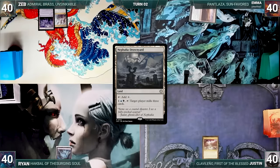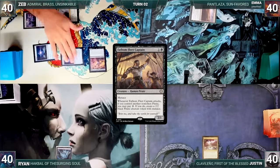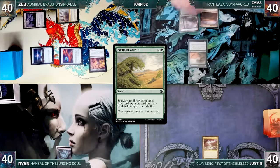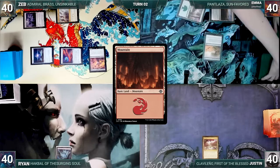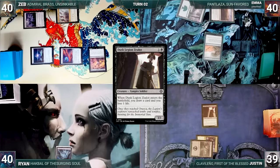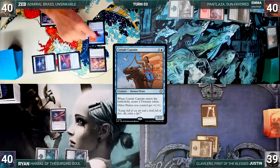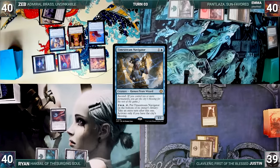Zeb draws and plays a Nefalia Drownyard. He casts a Sol Ring, an Arcane Signet, and a Fathom Fleet Captain — everyone knows Zeb is now the threat. Emma draws and plays a Forest, casting Rampant Growth to fetch up a Mountain tapped. Justin draws, plays a Swamp, and casts Dusk Legion Zealot, losing a life and drawing a card. Ryan draws, plays a Forest, casts an Arcane Signet, and passes. Zeb then casts Corsair Captain, creating a Treasure, and casts Timestream Navigator before passing to Emma.